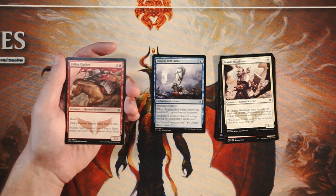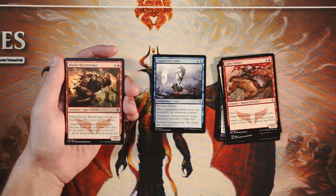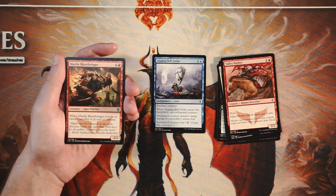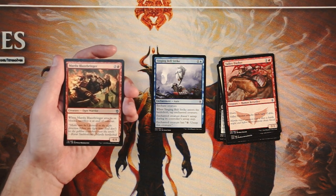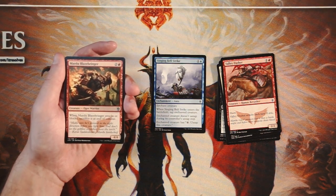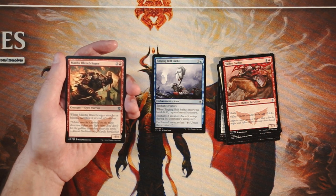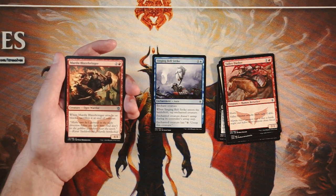Our first uncommon is Mardu Blazebringer — a 4/4 for two and a red. When it attacks or blocks, you sacrifice it at end of combat. I don't love cards that require immediate sacrifice, particularly in draft, because you're really dependent on what's on the board. That said, it's a 4/4 for three, so it's great value — you just have one turn to use it. I'd still take Singing Bell Strike over this personally, but in an aggressive deck trying to push damage quickly, it can work.